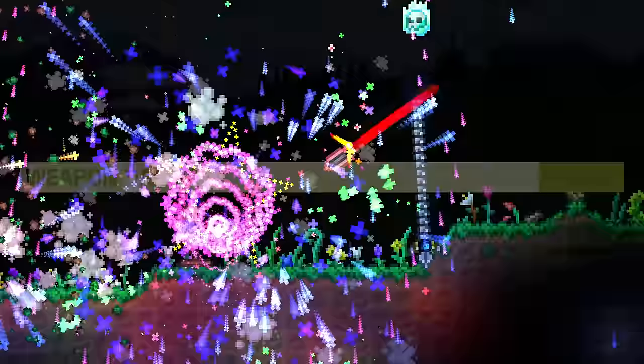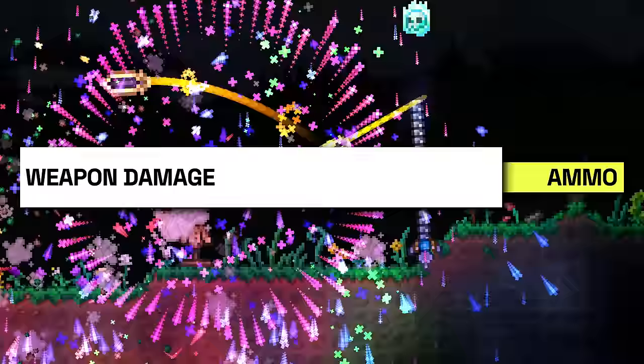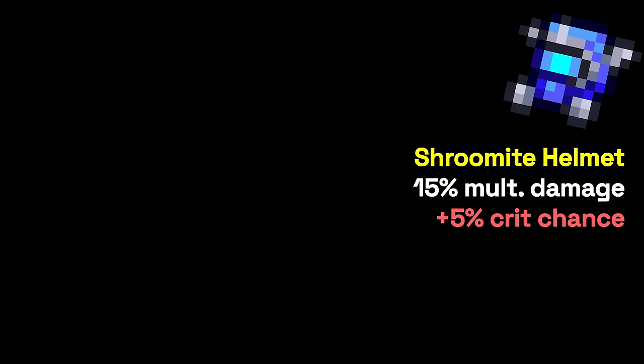Second, the multiplicative bonus of the Shrewmite Set isn't what it seems. When looking at it on paper, it seems almost uniquely broken, but this ammo tradeoff almost cancels it out — it's a lot weaker than you think. It also doesn't help that the Shrewmite Helmet has 5% less crit chance than its Adamantite counterpart. Since crit chance works like a multiplicative damage buff, this is pretty significant.